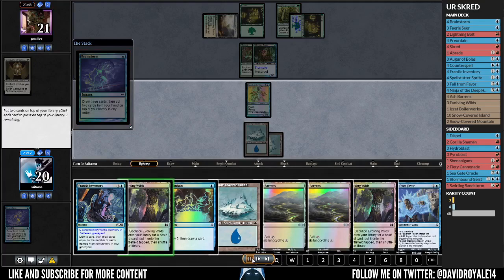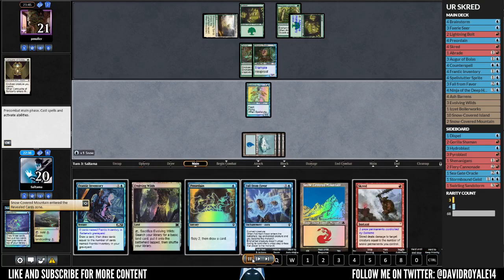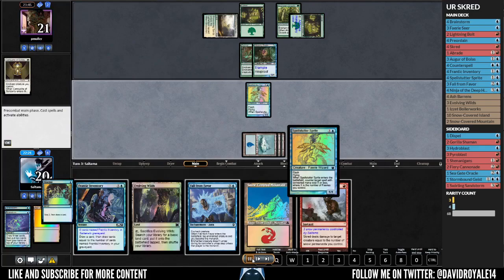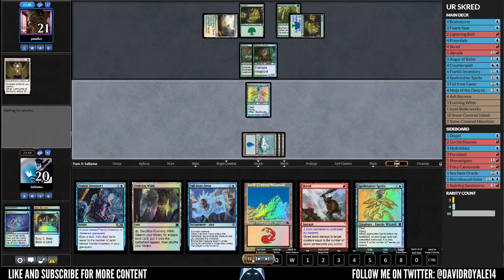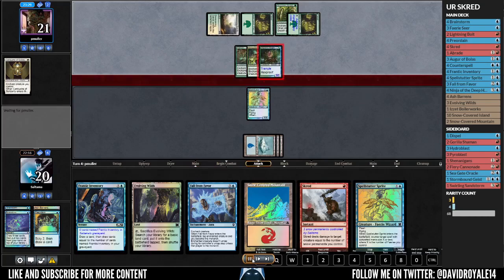I'm hitting Brainstorm again, which probably isn't great — I should have just cracked the Ash Barrens instead. With Preordain I have an interesting decision: throw the Spellster to the bottom, since it's essentially another counterspell I could have. He then puts the Armadillo Clock on the Buggles and I can't block at this point, so I just let it hit.